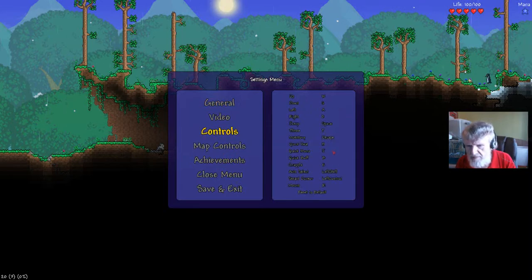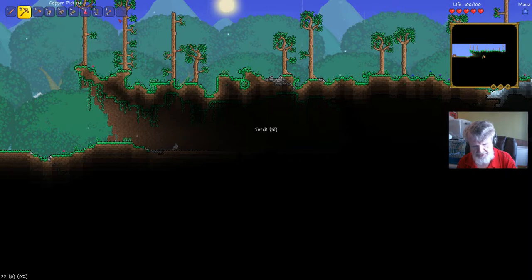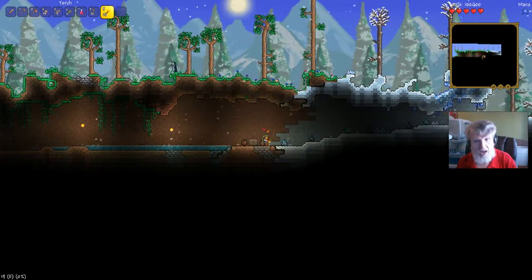Overweight. Inventory is Escape — can I just change that? F? That's easier to reach. How about E instead? No, grapple is E. R — R's good, I can reach R. Okay. Torches, max amount of torches. Nine and... where is it? Smart cursor — I'm not quite sure what the smart cursor does. I'll have to read up on that.